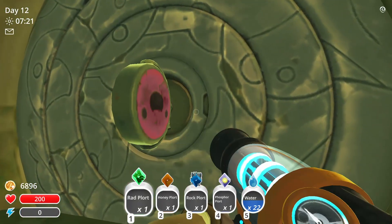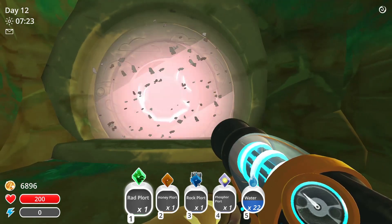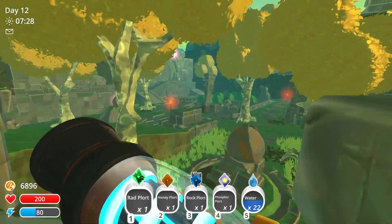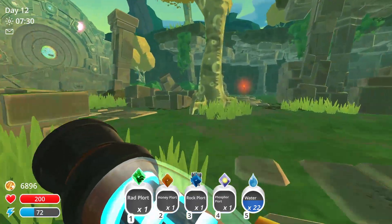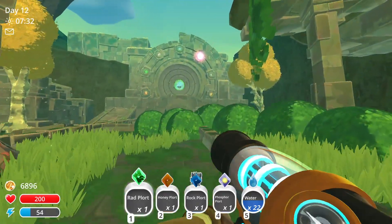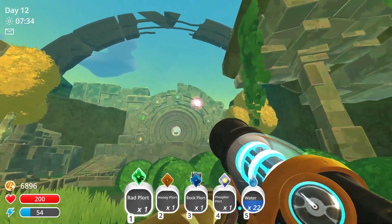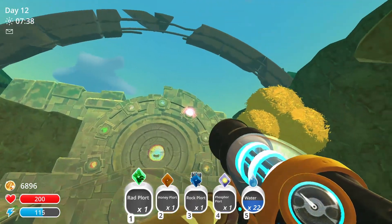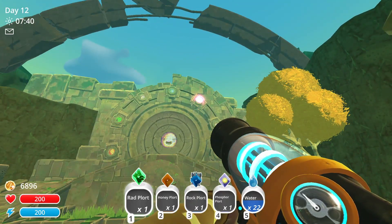To open the giant slime gate that you will see in just a second, there are a few statues around. As you can see there's a giant slime gate, and there are seven crystals or plorts or whatever you want to call them around it. There's only one which is lit up and that's the pink one.